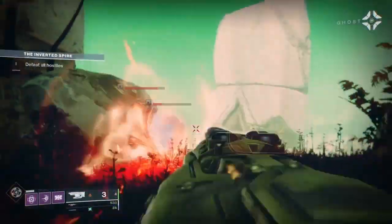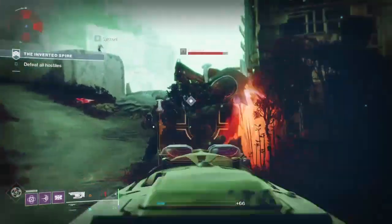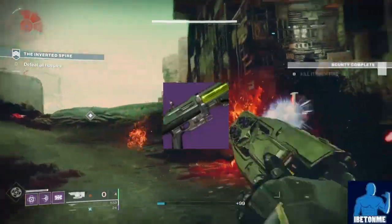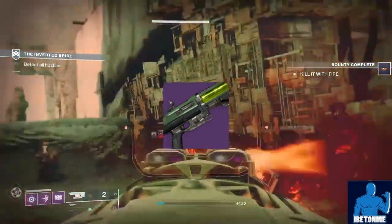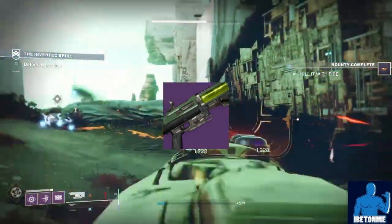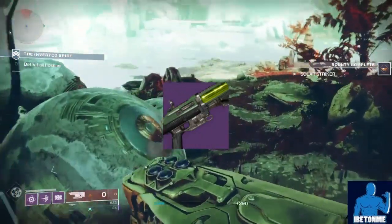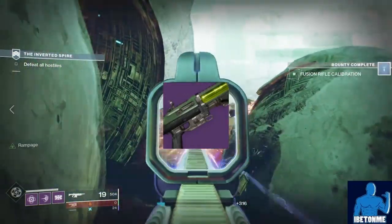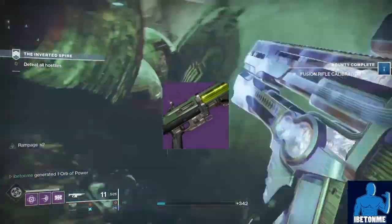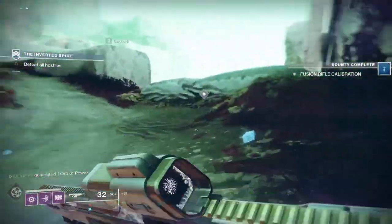Hey, what's up superstars, it's your boy Bet On Me with some more Destiny 2 content. Got another great video for you today regarding how to get the Xeno Class 4 legendary shotgun and a god roll guide for PvP and PvE. This weapon just made its way into Destiny 2 Beyond Light, and if you missed out on the Feral Winter's Lie shotgun, you definitely want to get your hands on this because it feels like a mini Feral Winter's Lie.